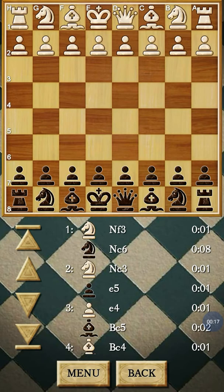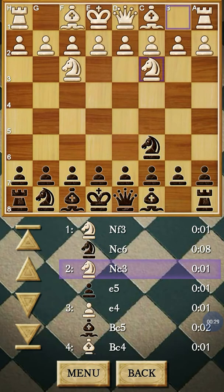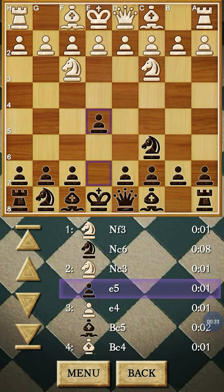As you can see on the screen, the computer is playing with white and started with knight to f3. I responded with knight to c6, and then it formed the two knight defense with knight to c3. Then I made the e5 move, opening up the way for my queen and bishop to come out.